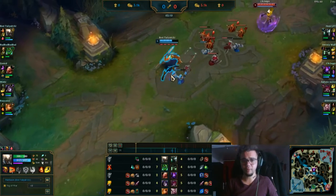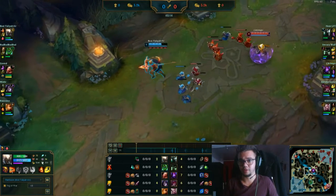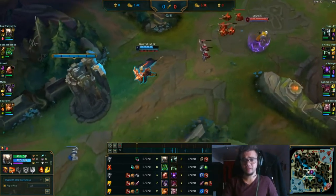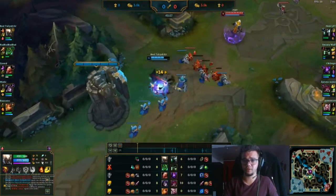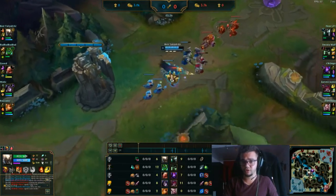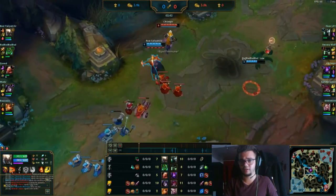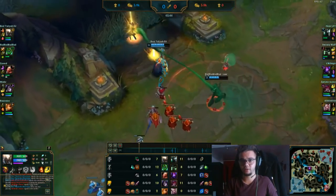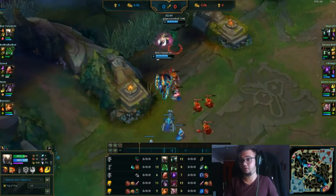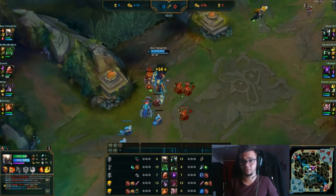Conqueror doesn't always get procc'd because you need to do auto-attacks and it's a very long stacking process. You're going to see I have a rough lane because of that one early trade. Now, max Q, then continue with W or E based on preference — I usually get W because E feels like just a shield tool. I'm just farming, trying to get those Qs. Try not to get too poked. Here you always need to ping your jungler no matter what champion you're against, because if you use W you can actually remove the enemy's flash very easily.